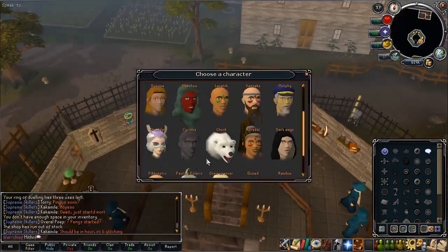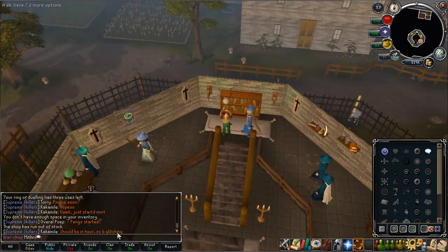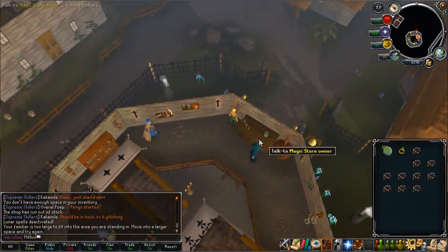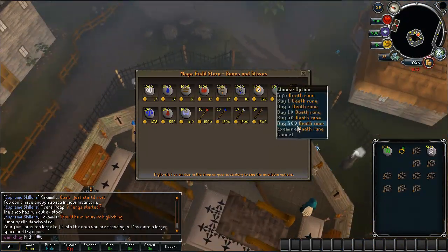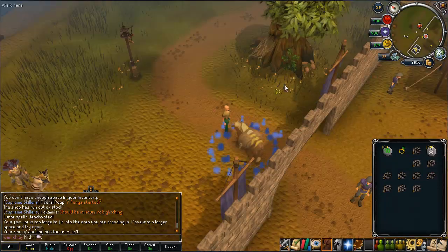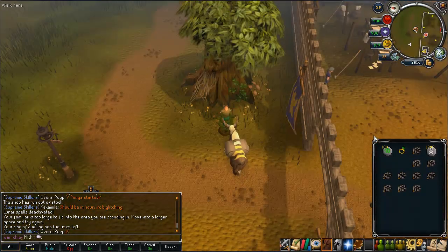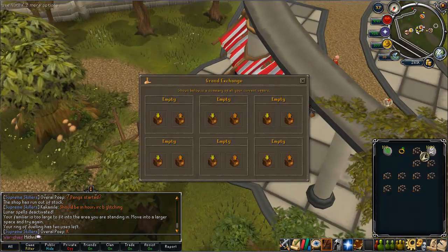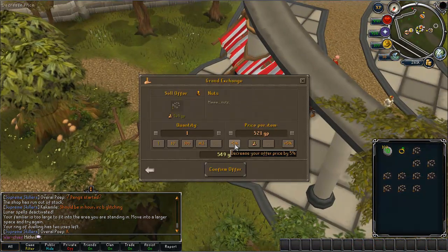You may be wondering why I've got Armadyl Runes — you'll find out in the next part of the video. One of the rewards for completing the Fremennik Elite task is that you can change your spellbook using the NPC contact spell. You can only do this from Lunar to Normal magic, but that's still quite useful.